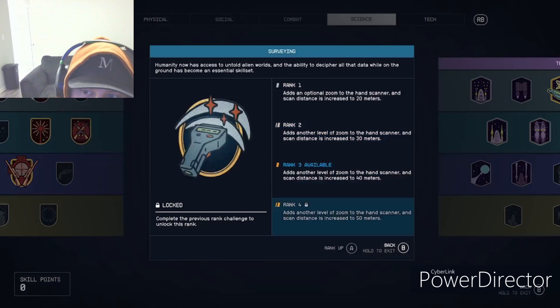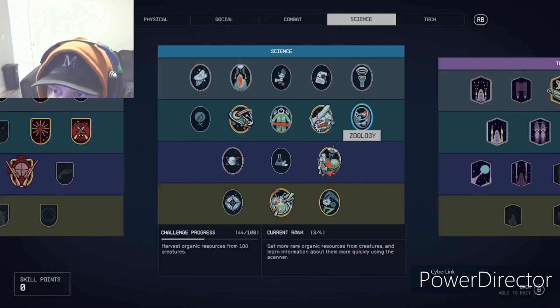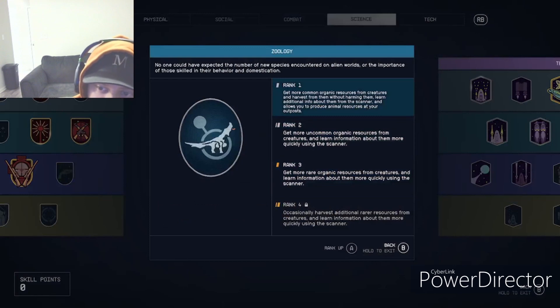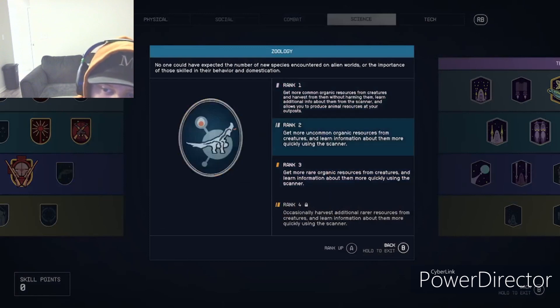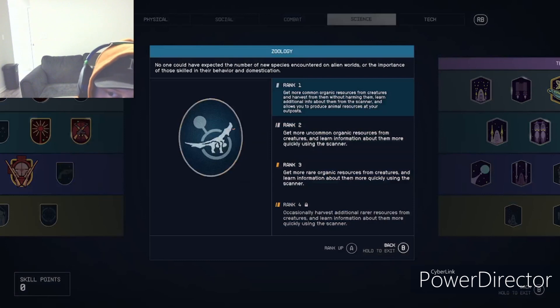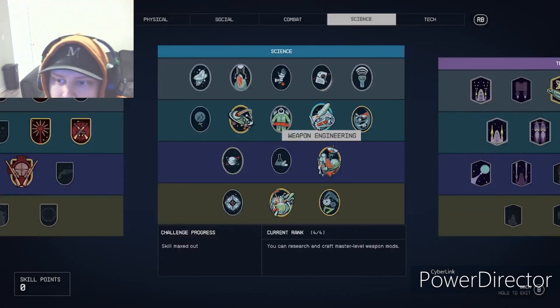If you're confused about surveying I have a video on that on my channel covering the outpost farming guide. Zoology is for animal husbandry — a lot of people don't even know you can have farm animals at your outpost. You buy the points, then go around collecting things from animals in the wild to unlock rank one, which gives you full access to animal geometry centers.